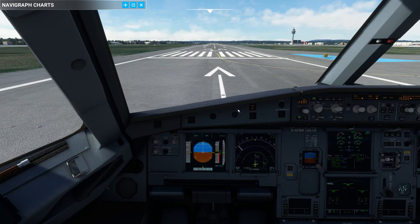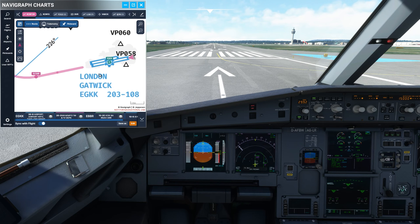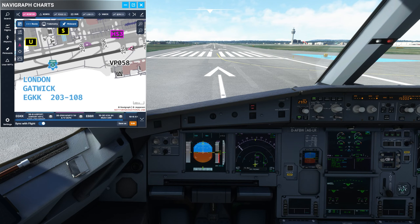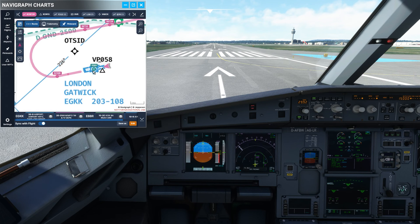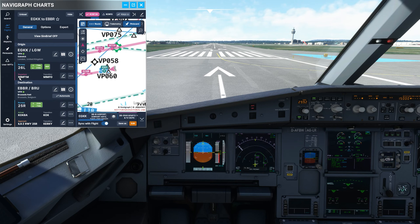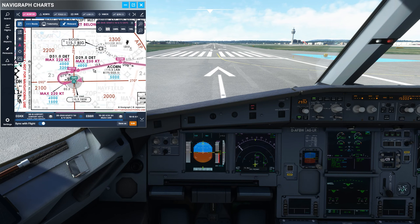We are sitting here at runway 26 left of Gatwick Airport, as you can see on the Navigraph map. If I zoom in, we are the pink arrow here on 26 left, and we are going to fly a SID depicted by this pink line out of Gatwick. The SID has a name — if I go to flights, you can see the departure SID is the MIMF 1-MIKE SID. Let me open up the chart overlay and have a look at some more details.